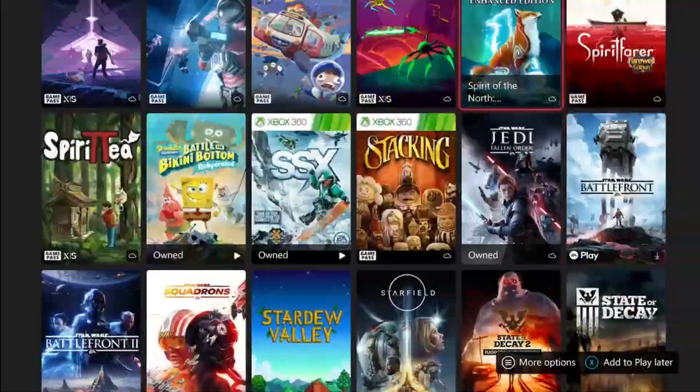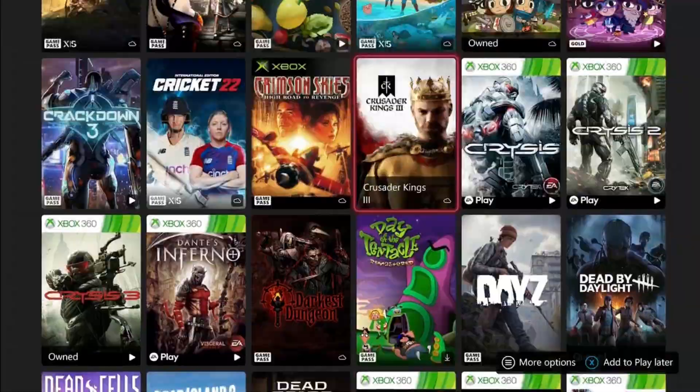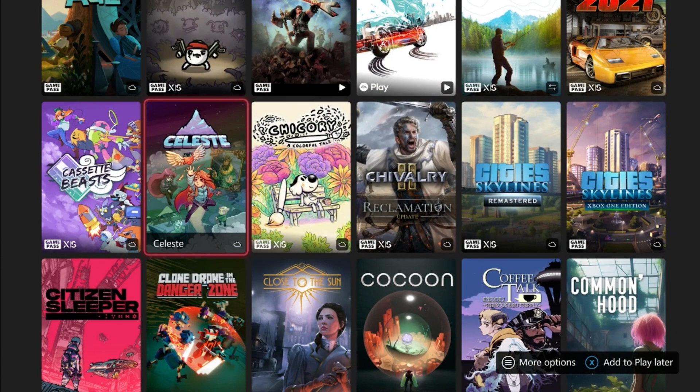Our last game on the list is Celeste. It was also free with Gold a while ago and it's still on Game Pass. It's about a 10-hour game. I've heard you can use cheats but I'm not sure if that's really a thing. It's a somewhat difficult game, but you can do it in about 10 hours.